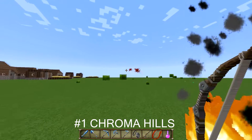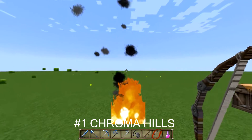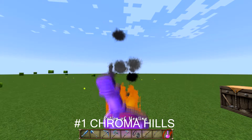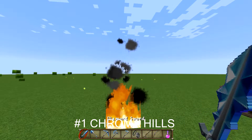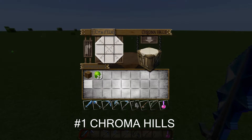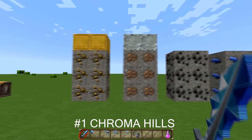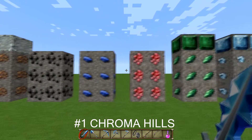Every single one of these texture packs I put in this top five are very popular, and Chroma Hills is probably one of the less popular among them, but it's definitely the best looking out of all of them. If you put shaders on this it will look amazing — I absolutely guarantee that. Also, the number four spot, Aqua Immunity, with shaders could probably jump up to the number one spot too.